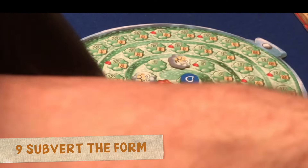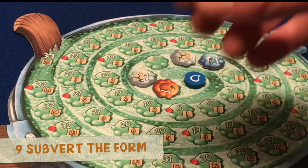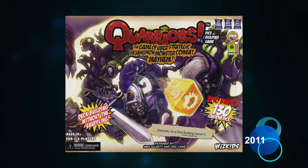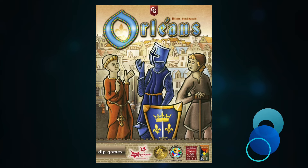With Mystic Vale and Quacks of Quedlinburg, we've started to illustrate various ways in which designers have subverted not just the mechanisms, but also the form of deck building games. Quacks of Quedlinburg is a bag building game, a subgenre of the deck building family introduced by Puzzle Strike in 2010 and popularised by Quarriors and Orleans. In essence, a bag building game is near identical to a card-based deck builder, but the smaller components open up new angles to explore, such as placing tokens onto tracks and allowing for much larger hands.